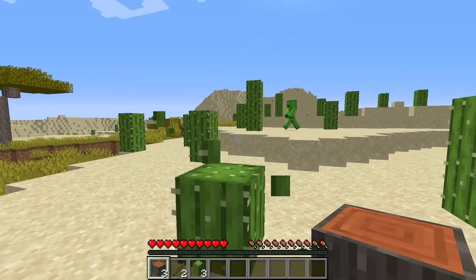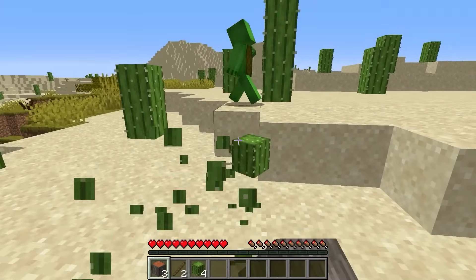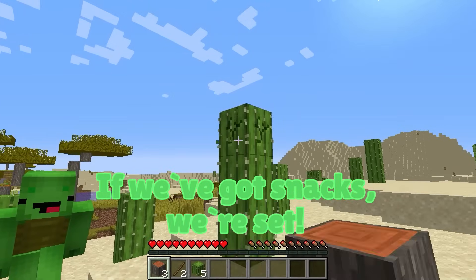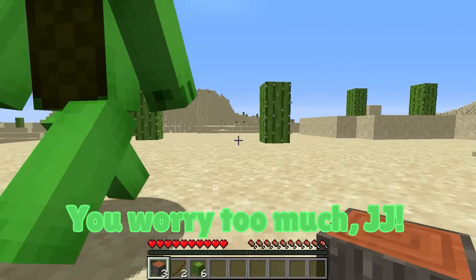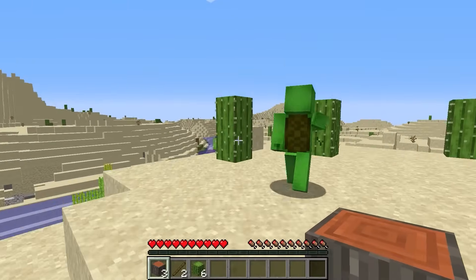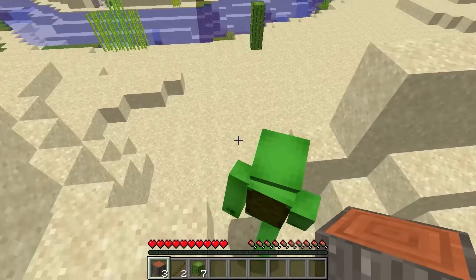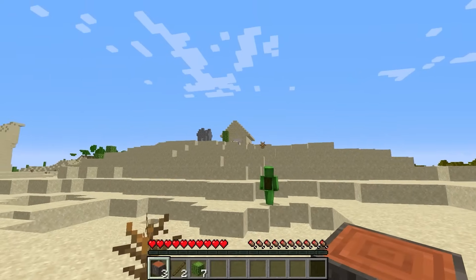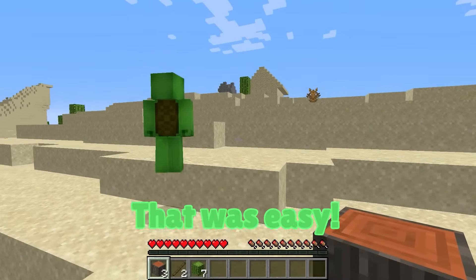I say we gather some food — we can't survive without food! Maybe we can find some in a village nearby. Aren't there any villages in this desert? I'm starving! Me too — that's why we have to keep searching. A village! We did it — that was easy!